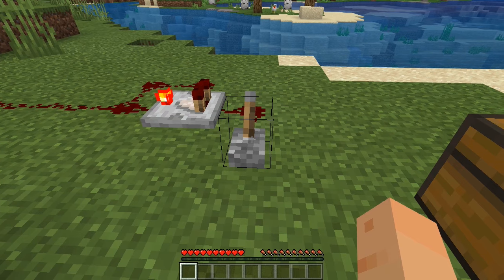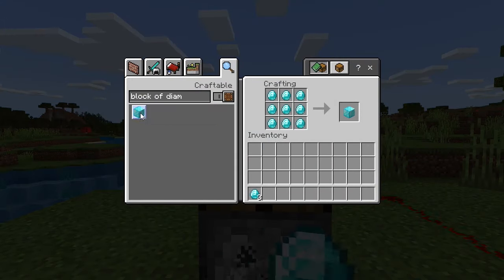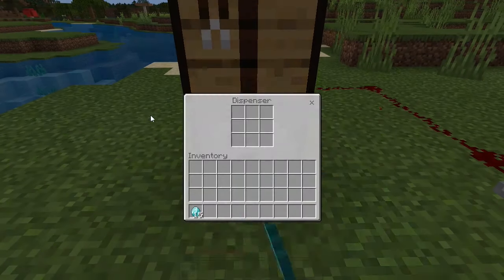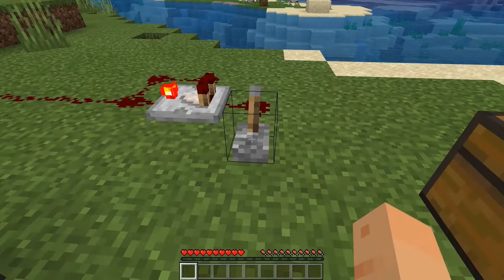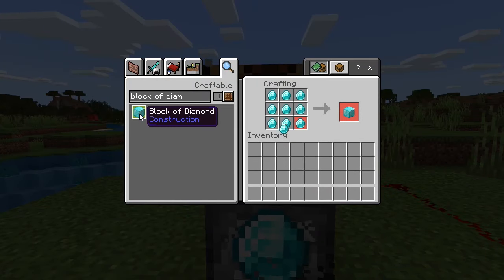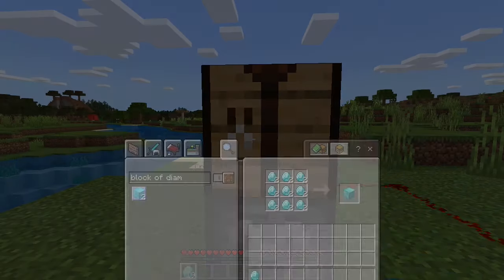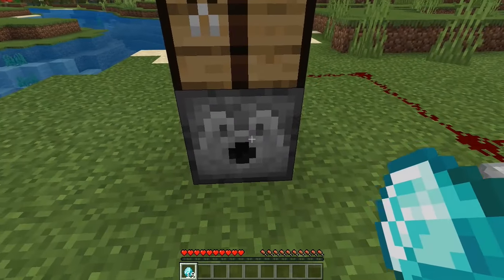Flip it on, go quickly to the crafting table, and then spam-click the block of diamond. Keep doing this until it starts duplicating — you'll see a good example right there. Then press escape so you don't lose any of them.